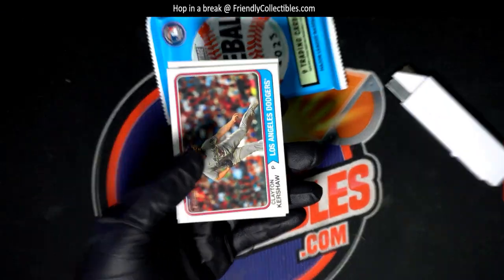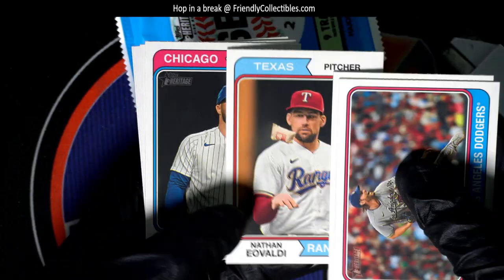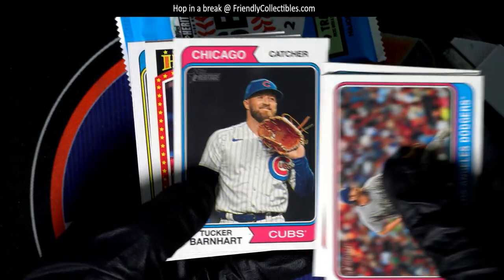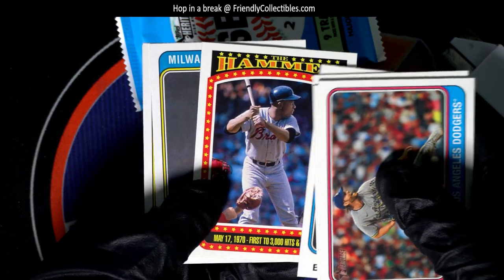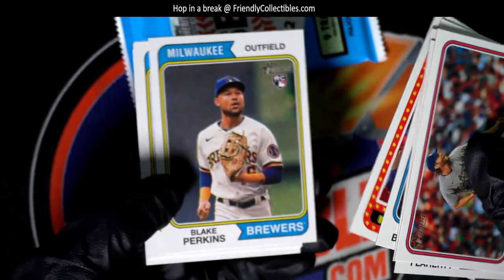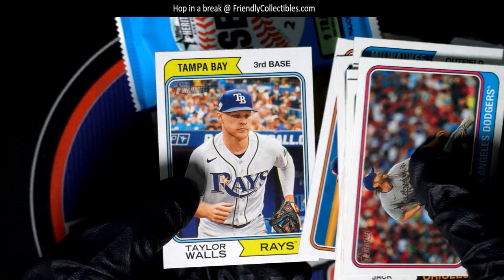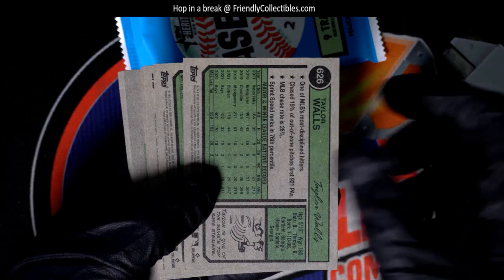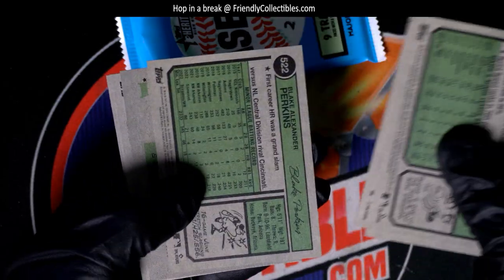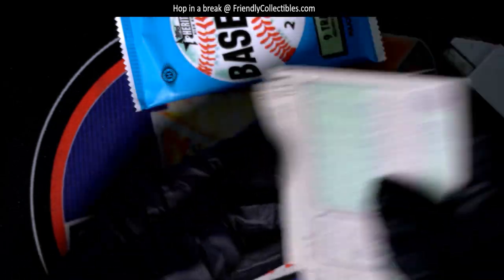Andrew T. Nice Kershaw — that's a good one to get. The Hammer. Pretty cool. Hank Aaron. We're going to look at the backs of these two and see if we can determine any short prints. Anything numbered over 700 is a short print. No short prints — nothing too major out of that pack.